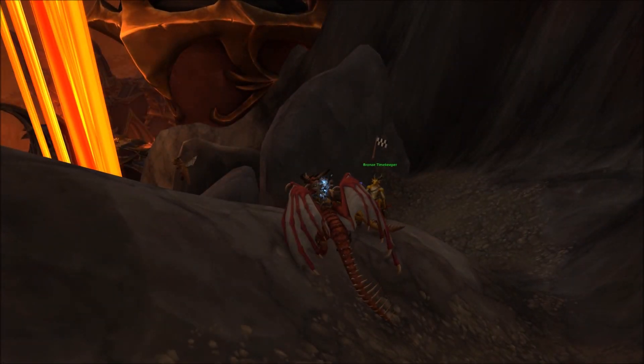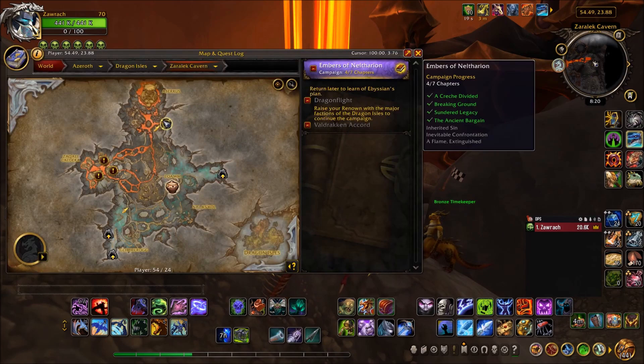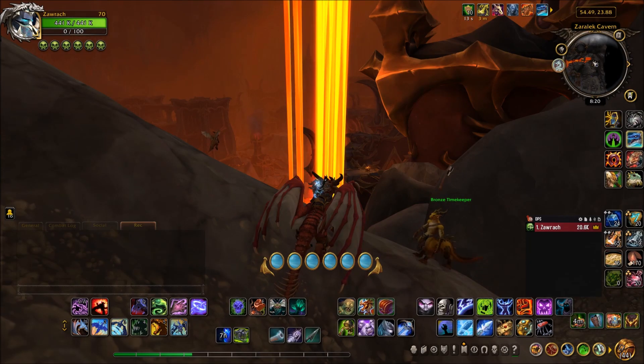Hey everyone, it's Sean here, your guide to Warcraft. Today I'm going to be showing you how I got my advanced gold in the new Brimstone Scramble Dragon Race, which is just up here near Aparis in the new Zarellit Cavern.